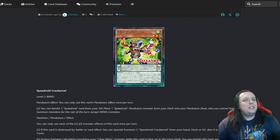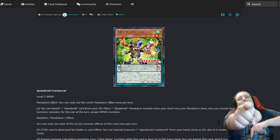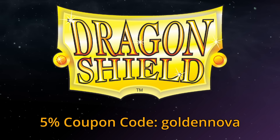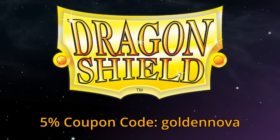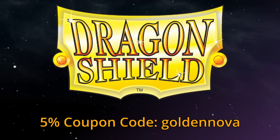Have fun with that. Have fun with these Speedroids. Let me know all the info down below, and as always I will see you next time. Today's episode is brought to you by Dragon Shield - get the sleeves as strong as Dragon Scales and get 5% off your order by using the coupon code GOLDENNOVA at checkout.